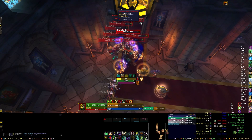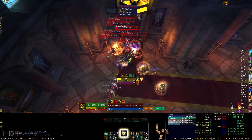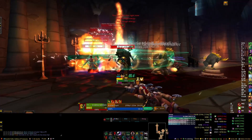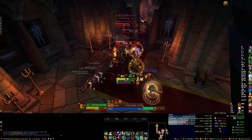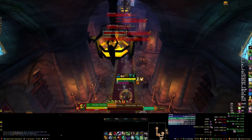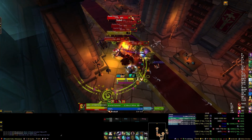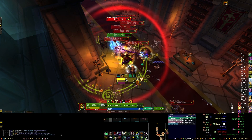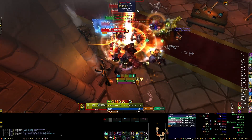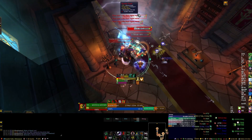For this final haul with the scholars and pupils, just pull them in two pulls. We tried pulling the entire haul at once a number of times but the damage was too much to mitigate. Interrupt the scholar when he does the red dome thing — that'll prevent him from mitigating damage on the group. You'll also get one roamer that's in this haul; we pulled him with the last pack so he gets AE'd down across two separate pulls.